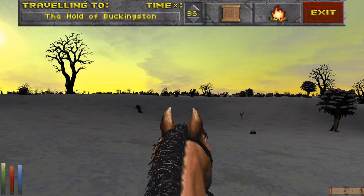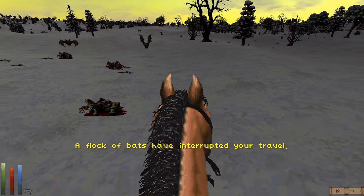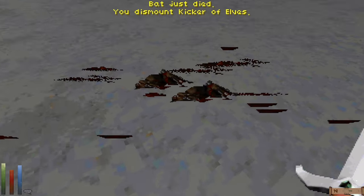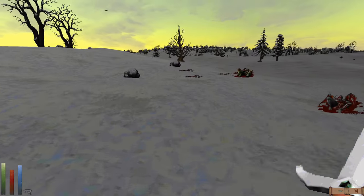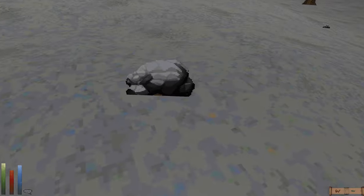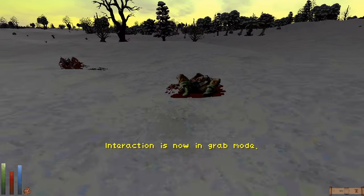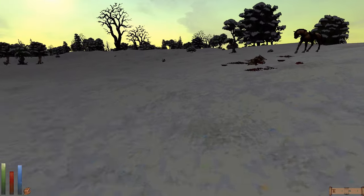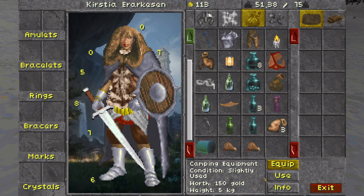It's daybreak — let's continue to the Hold of Buckingston. A flock of bats interrupts our travel. We seem to have gotten both with one stroke, which would be pretty cool — though I'm not sure if that's possible in Daggerfall Unity based on conversations I've read. We have some bodies but can't seem to loot them. At least we got a little bit of meat. We set up the fire and cook the bat meat.